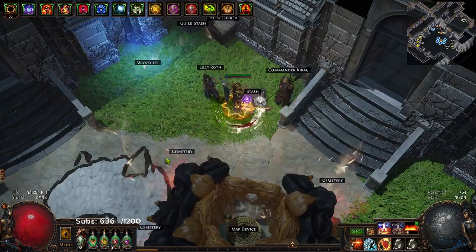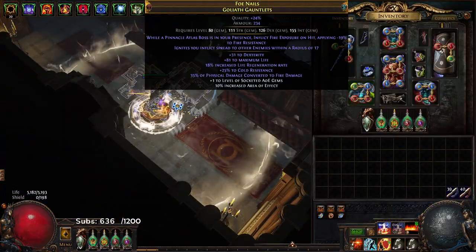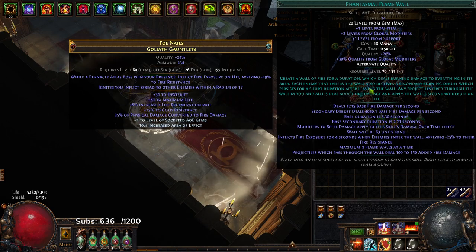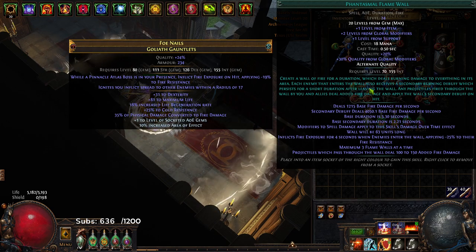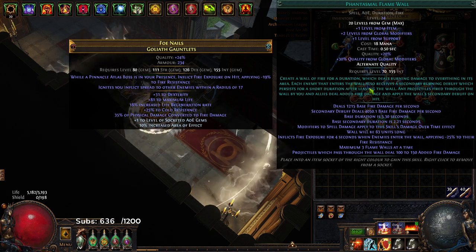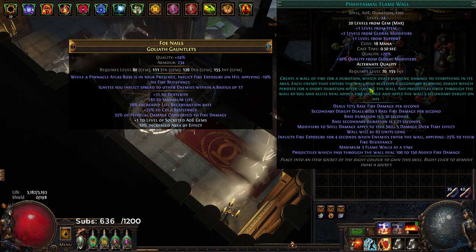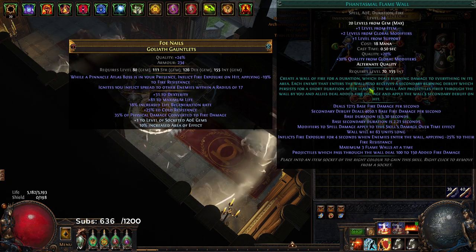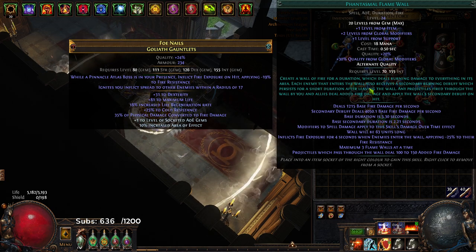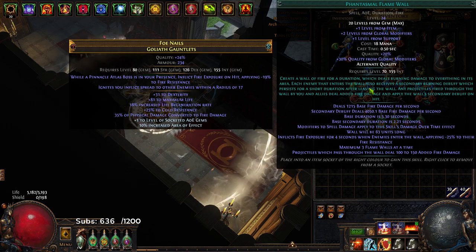The last thing I'll say: this character does one thing the Occultist does, which is run Phantasmal Flame Wall with Ashes of the Stars. It's not really worth it at all unless you're doing Beyond farming, because it gives 25% exposure that works really well when you're trying to kill a Beyond boss quickly rather than throwing a Fire Trap and waiting for it to explode. Even if the Burning Ground does seven times the damage, it's the time spent throwing the trap and waiting for it to activate — which is why I run Flame Wall for a purely mapping scenario.